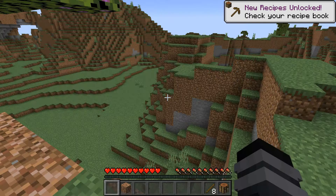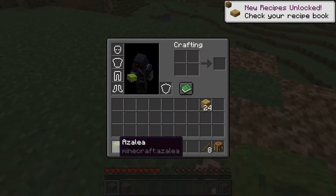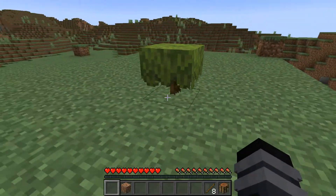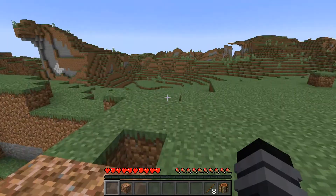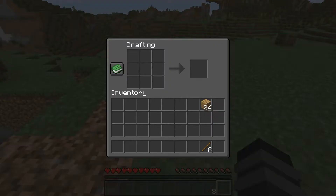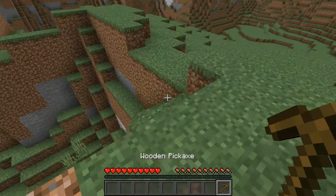Hopefully I can succeed like I did last time. Oh, it's dropping azalea. Does this grow into the trees? Because I see a little branch right there. Maybe that's how they do their thing. So let's just get crafting and hurry on into the caves because that's what we really want to see.